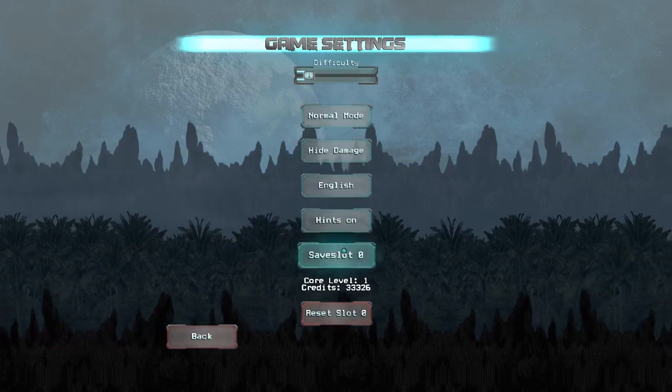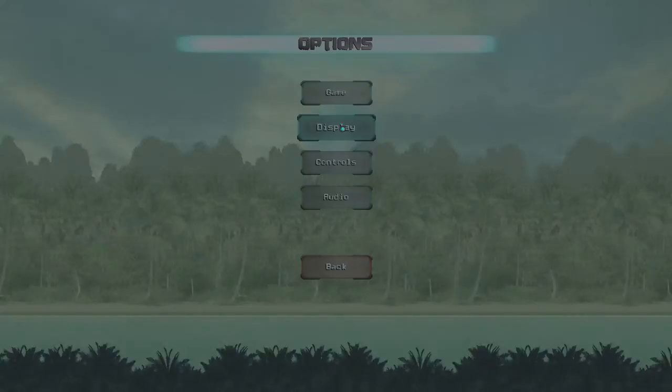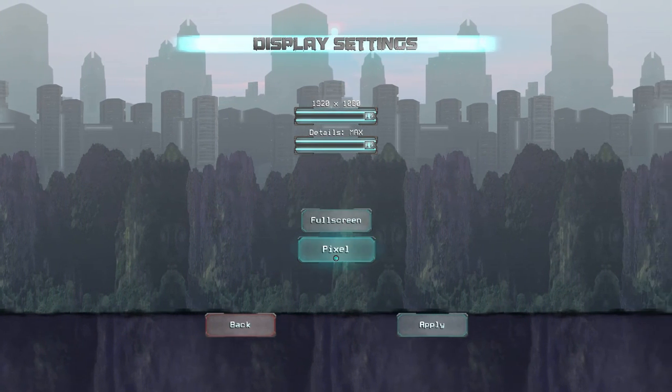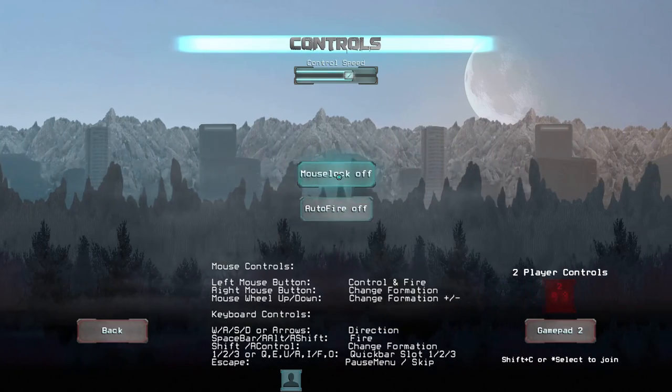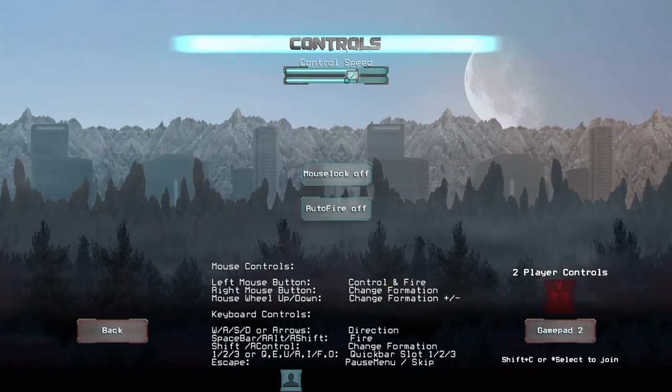It only seems to be in Dutch and English right at the moment. Under display you can change the details and choose between smooth graphics or pixelated graphics, whichever you prefer. Under controls you have mouse lock on and off, auto fire on and off, and control speed.